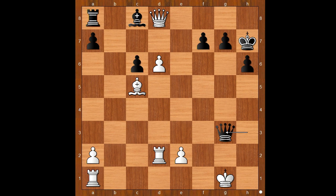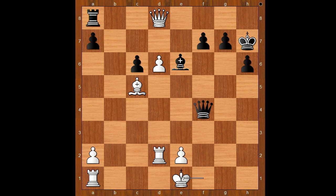White king actually doesn't like to go to f1. If king goes to h1, then queen to h3 check. After king to g1, queen to g4 check. King to f1, queen to f4 check. King to e1, bishop to h3 — and black is winning.